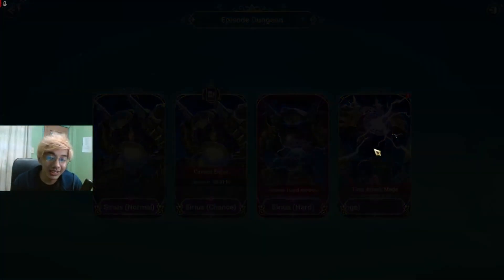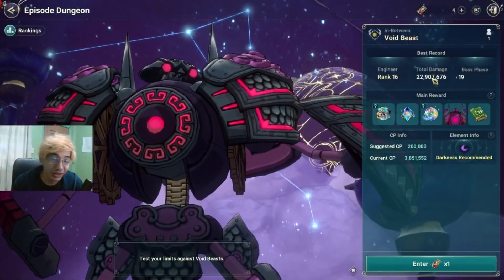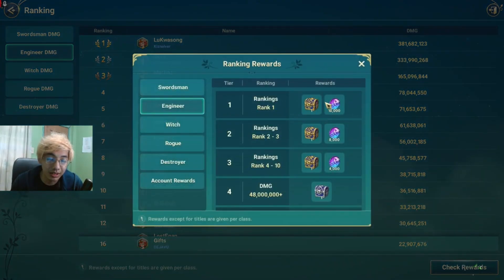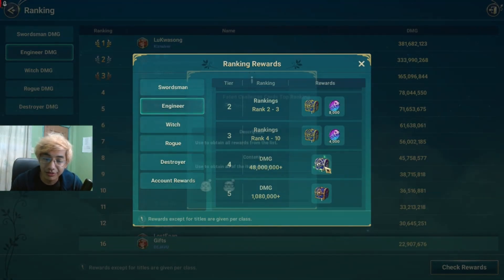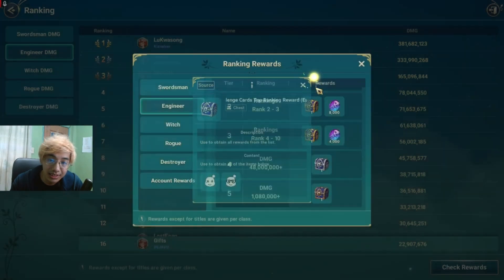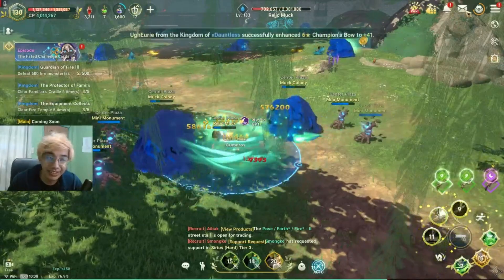Time attack mode or challenge mode is here as well. It's actually really hard to score high here if you don't have the new familiar Floaty Doki. Of course there are ranking rewards — Azerite rewards for rankings 1 to 10, and cosmetics such as the Starry Night Heart Hat. And for everyone that hits 48 million damage, you'll get the glasses.